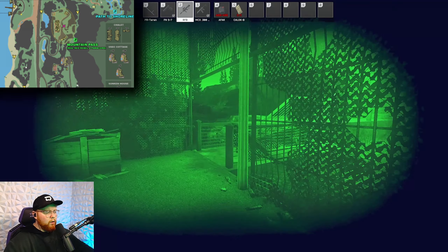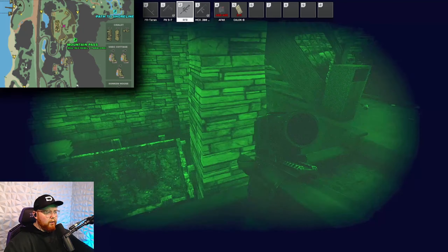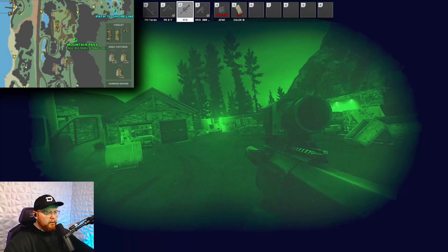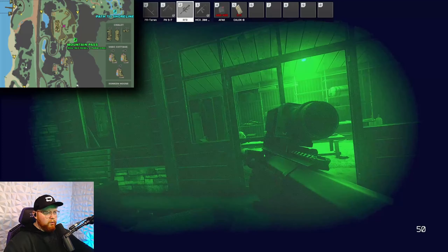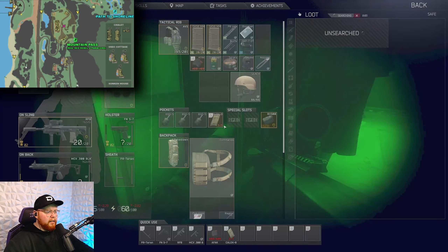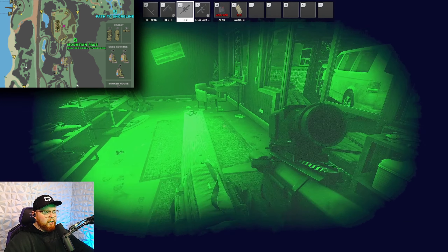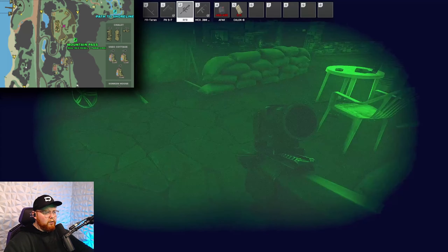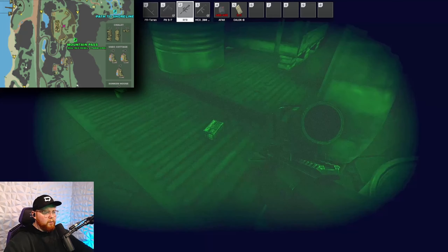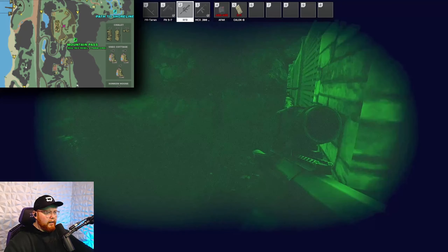There is a spawn outside of the house and across from the house as we come in. There can also be a weapon crate spawn underneath the house. This gate is usually closed, so we know someone has entered through there. We want to come in here to this little shed — check the locker for rare loot. Check the med bag. There can also be duffel bag spawns, ammo spawns, and a weapon spawn in here. And now we move on to the next chalet.